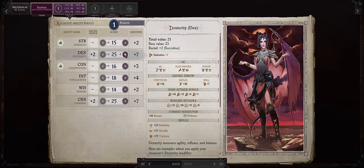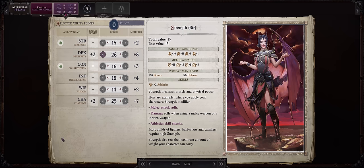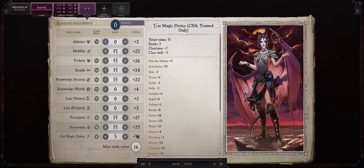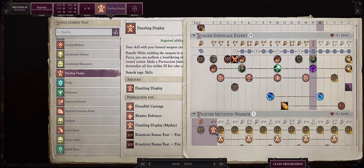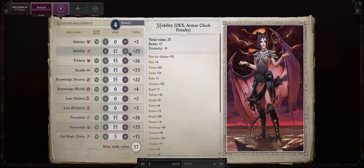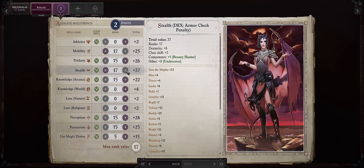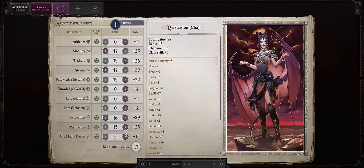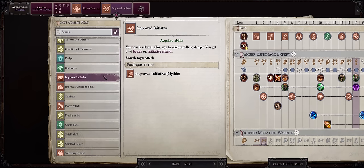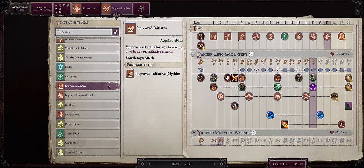For level 16, increase Dexterity — she has some odd scores here. Then at 20, increase Strength. As far as skill points, she has the same skills as normal Aru. However, she doesn't start with anything in Use Magic Device, so dump all of the first level points right here; the rest you can get through buffs. For her level 16 Fighter Bonus Feat, Dazzling Display. From level 17 onward, resume putting points into normal skills — especially Mobility, because we need it at 20 ranks for the best Longbow. Stealth is fun too, and I go for Perception and Use Magic Device. Trickery has so many boosts, and she has high enough Dexterity. For level 17, be sure to pick Shattered Defenses and then Improved Initiative — just in time for Mythic 8, which is when I would get Mythic Initiative.